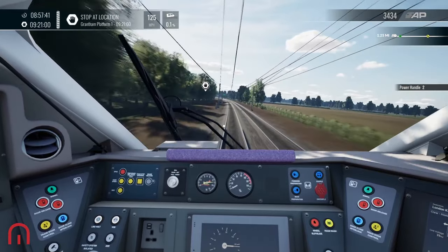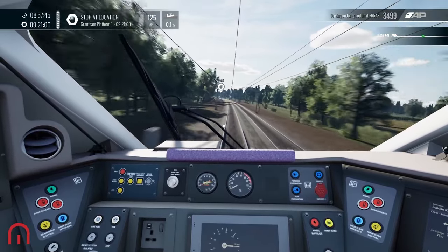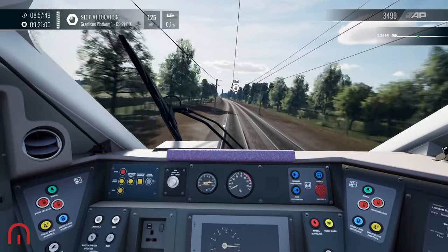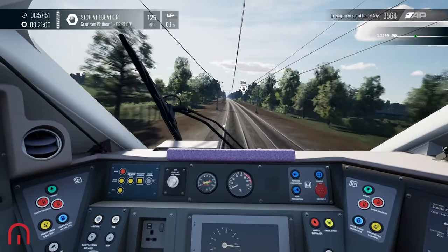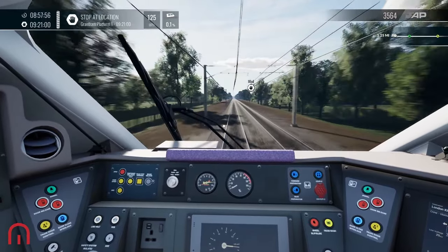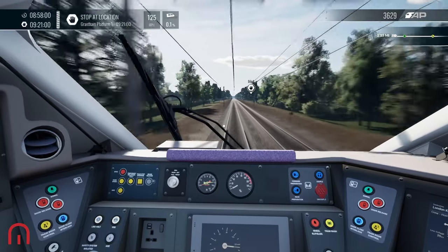I also found out that the Azumas do not tilt. We went past a little corner and it was a bit of a jolt. It's a shame they haven't got a bit of a tilt like the Pendolinos or the 221 Super Voyagers of Avanti — not the Cross Country ones, because they switched the tilting off.